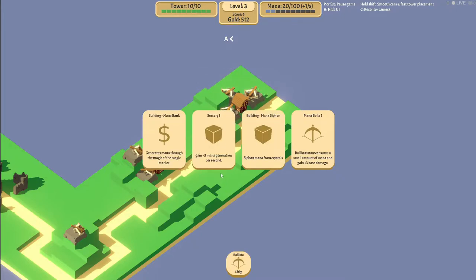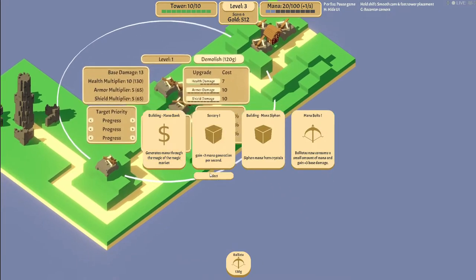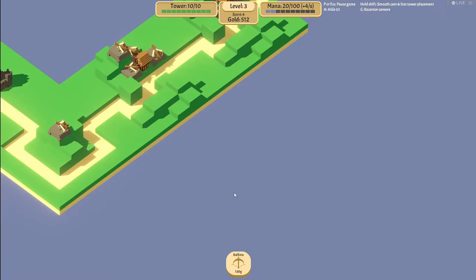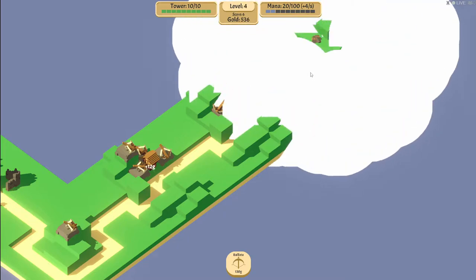Build mana bank, build mana siphon - gain three mana a second. Generate mana through the magic of the magic market. That's a building though. This one I just generate mana passively. This I control how much mana I get, right? Passive mana is better. Let's just do passive mana. Expand that way.